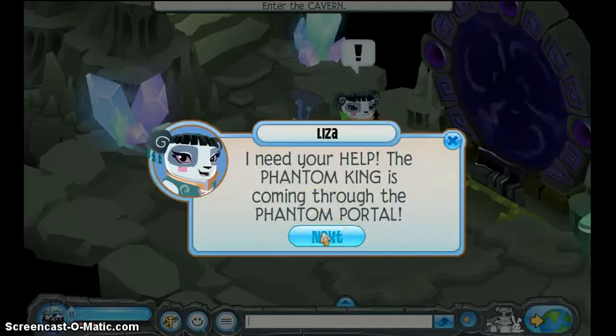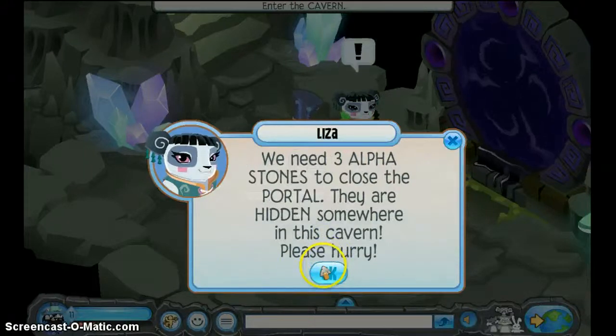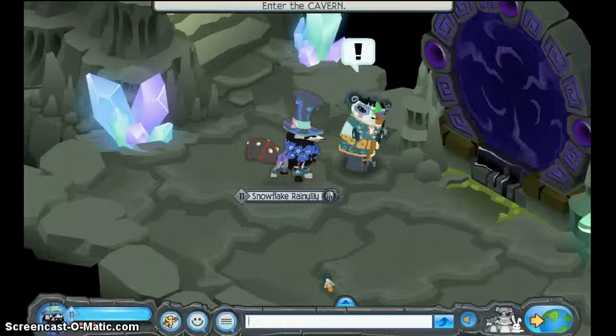Now we have to talk to Wiza. 'I need your help — the Phantom King is coming through the Phantom Portal. We need 3 Alpha Stones to close the portal. They are hidden somewhere in this cavern. Please hurry.'